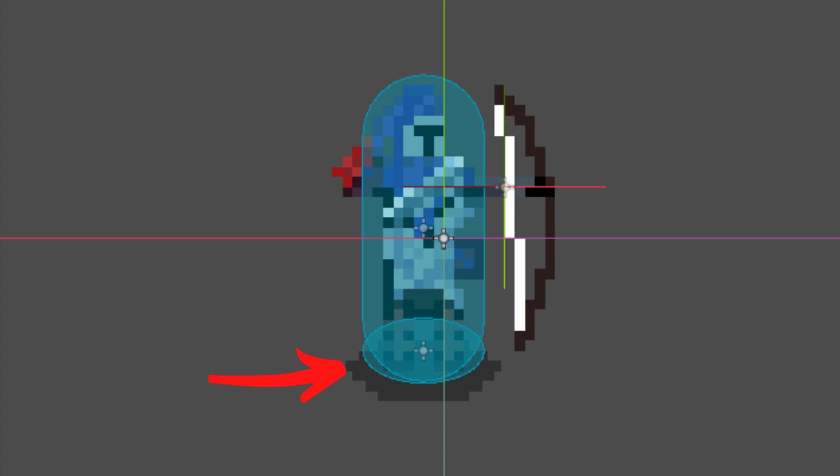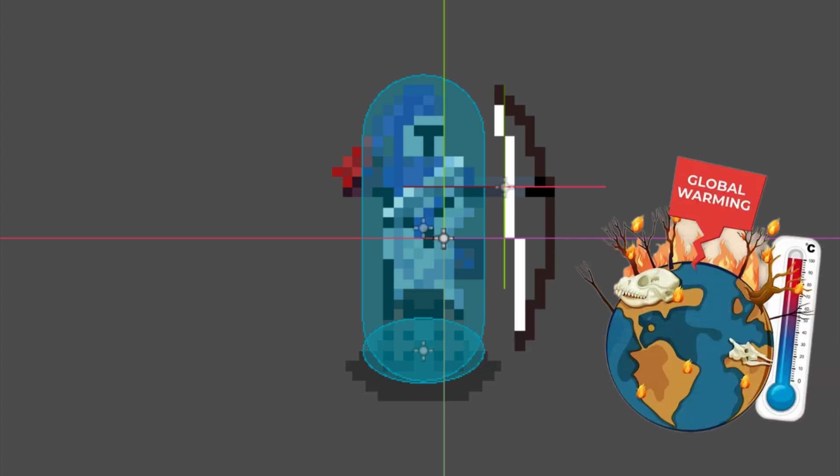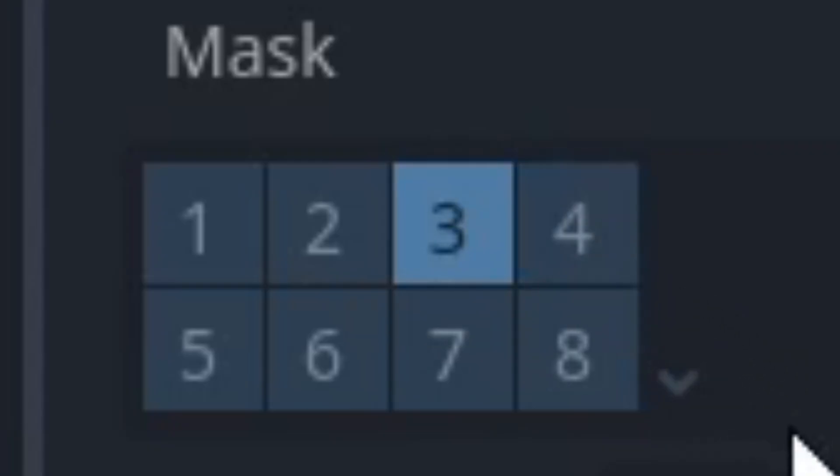The problem with this collider is that it detects both the projectiles and the environment — it really should mind its own business and just focus on the environment, ignoring the projectiles completely. And how to fix it? It can literally be fixed with one click.